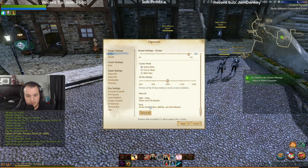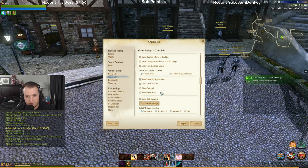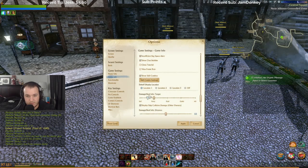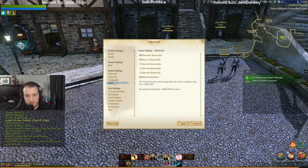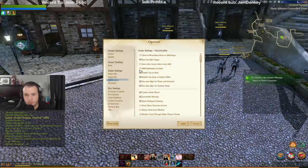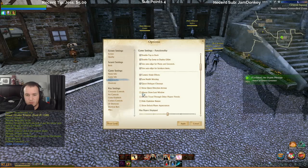Default UI, name info, game info — show health stats now, I can see it up top left. We'll untoggle that. Damage, heal, party, raid, guild, all — damage, heal, distance, quest functionality, using skills. Always show loot window, show quest direction arrows — there it is.